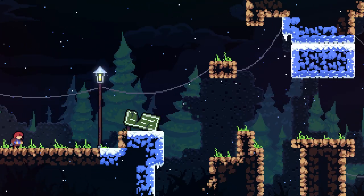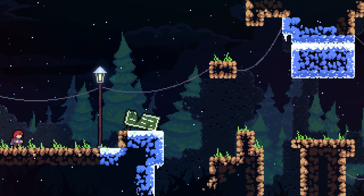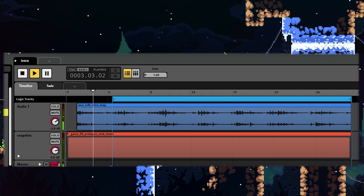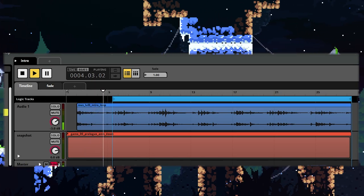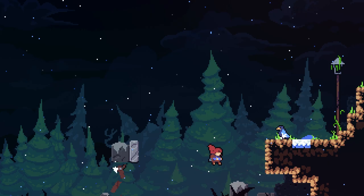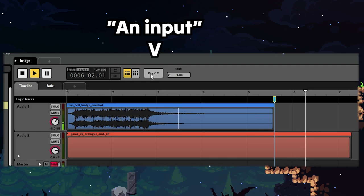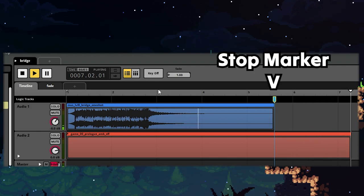The intro doesn't have much going on. It's just one looping track intro and a one-shot track bridge. Each of them has what's known as a snapshot. In this case, the snapshot fades in the ambient noise at the start and briefly pauses them when the player is in mid-air and the bird appears. At that point, the track just stops until the player makes an input.